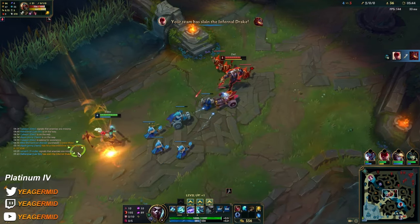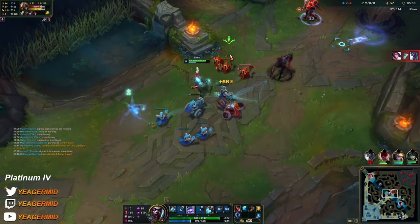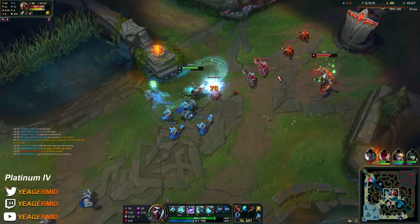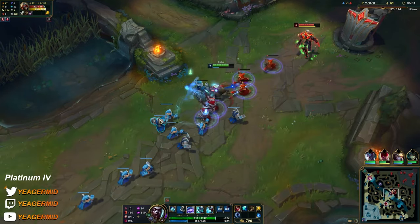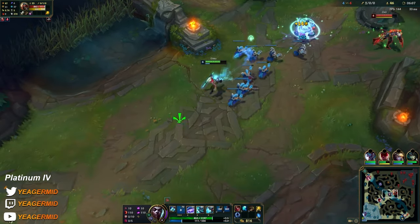At level 6 you don't have to skill your ultimate yet — I just do it. It's the exact same thing that happened in the last couple of games. I'm not sure — I was playing Akshan. I tried to ban the OP champs; just know nothing can stop a Fiora.